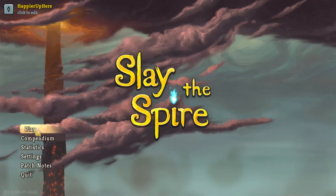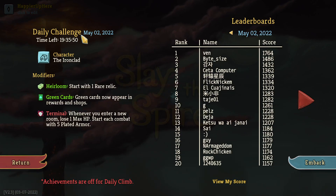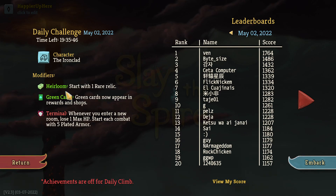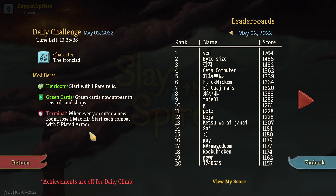Hey, welcome to Selenus. Today we're playing the daily challenge for May 2nd, 2022 with the Ironclad and the mount Firestar heirloom. We start with one rare relic. Green cards: green cards don't pay rewards in shops, and terminal: whenever you enter a new room, lose one max HP. Start each combat with five plated armor.